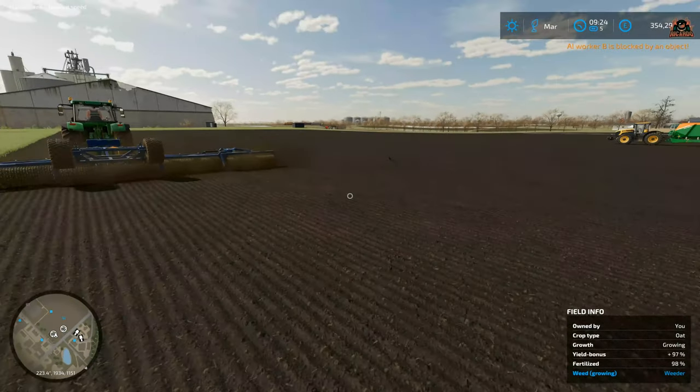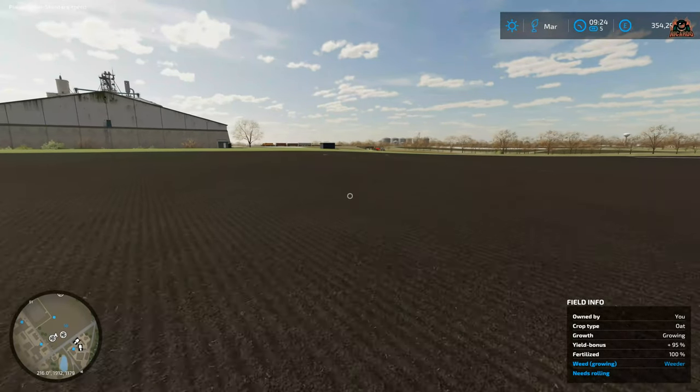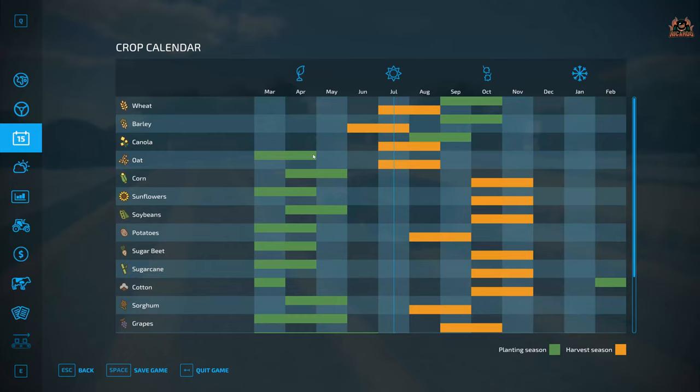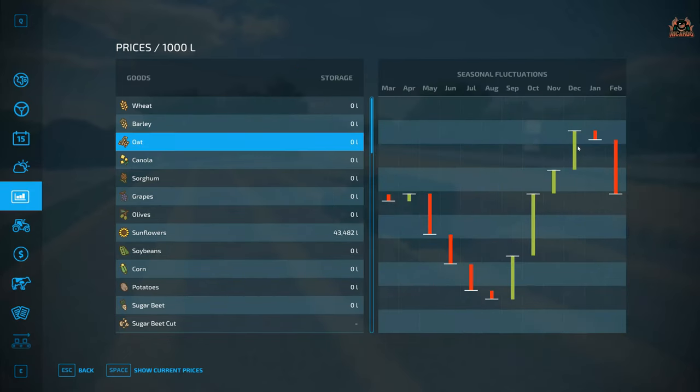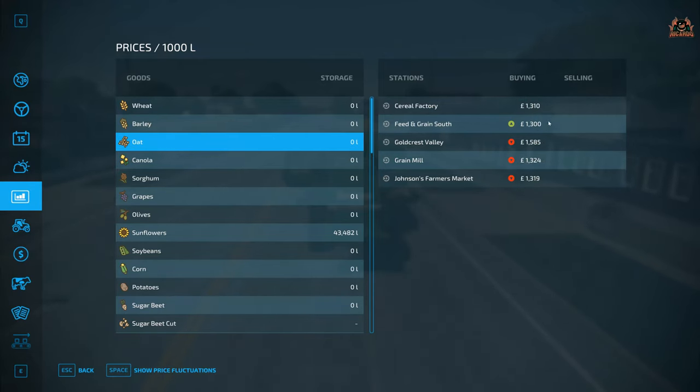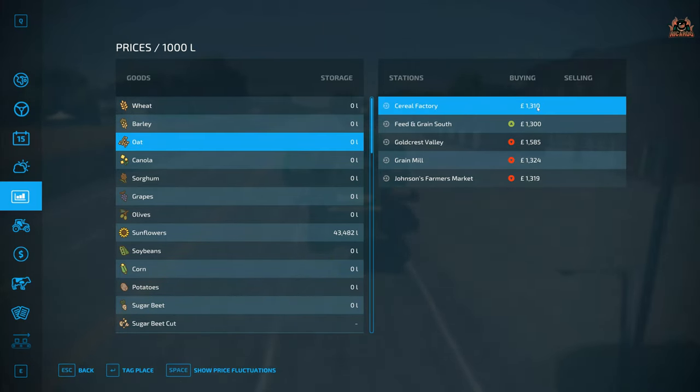With all that done, I'm quite satisfied we're going to get a decent crop. All we've got to do now is wait for the right time to harvest. Planting season for oats is March to April, but then you've only got two months before it's harvest time in July — a quite short planting-to-harvest season, which makes this a really good crop if you want to make money quickly, especially at the beginning. You can see where prices fluctuate — they're at their lowest in summer, but wait towards December and you can start making serious money. The cereal factory is $1,310 and even the farmers market is slightly higher.